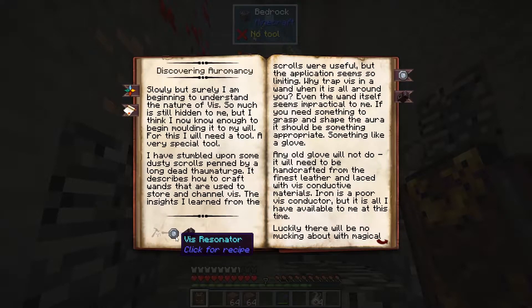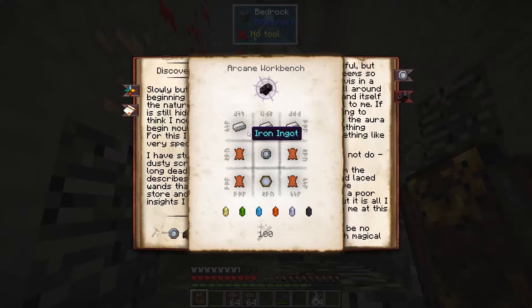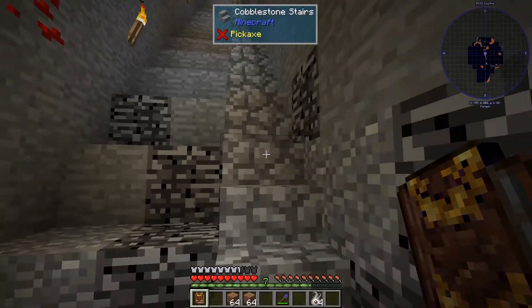We need to make a V resonator and a caster's gauntlet. The V resonator requires an iron plate and some nether quartz. The caster's gauntlet requires that V resonator, leather, thermometer, and some iron ingots. So let's go back to the base and start making those things.